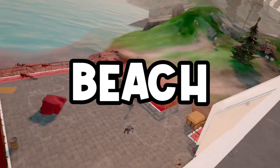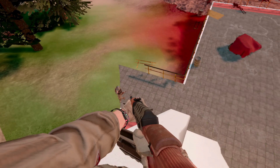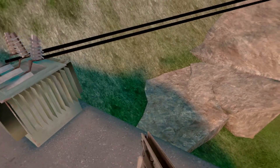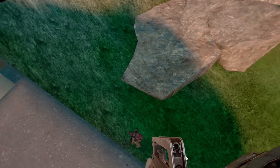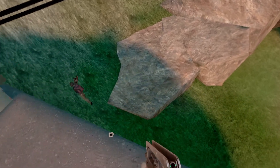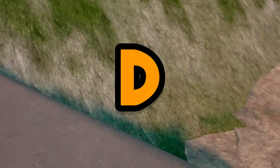Next up is Bloody Beach. It really sucks now that they took out the skull spawn, and it doesn't have much going for it. There's a decent amount of crates, but the probability of finding something good isn't very high. It's definitely a better spawn than something like Lighthouse, but as a location itself, I'm still gonna have to rate it pretty low. It's fair to say this is a D tier location.